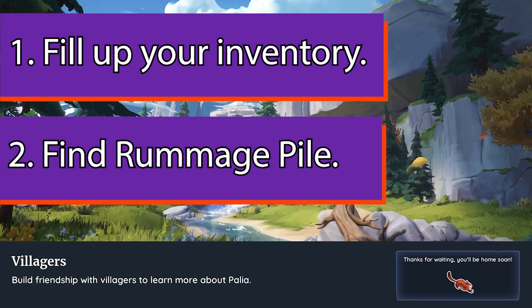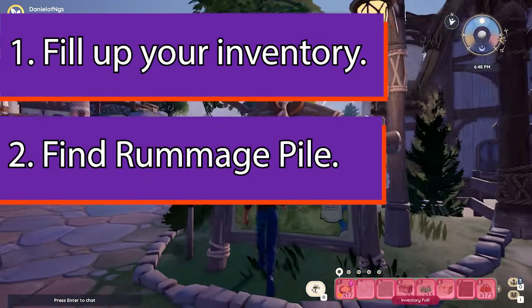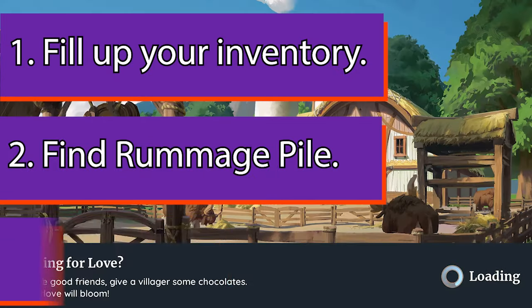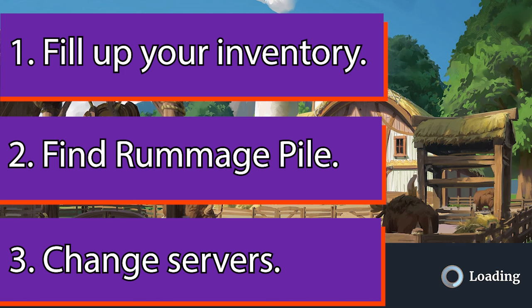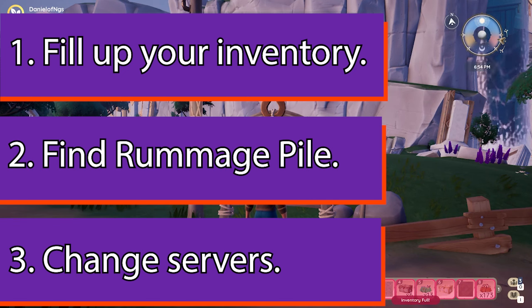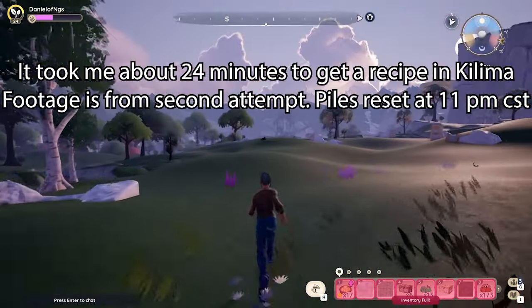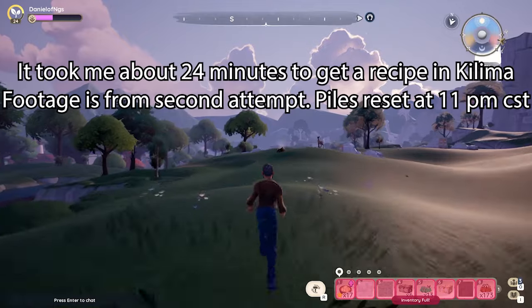Step number two: find the rummage pile. If you don't want to roam around looking, there is a link in the description for a rummage pile tracker that gets updated daily. Step number three — and this is an 'if' — if it will not let you pick it up because it says your inventory is full, either server sync with a friend, log out and back in, or just travel to another map like Kilima or home and then back to Bahari. The whole idea is to get to another server where you can reroll the RNG for your rummage pile.